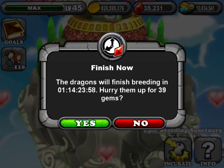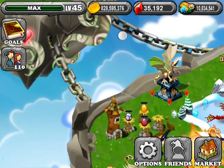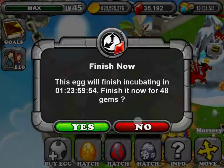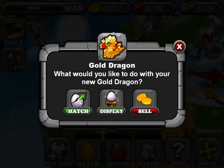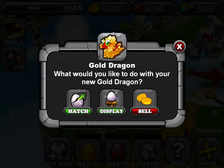What you should see is this, and if I'm right — yeah, it should be a gold dragon. So, what you could do is display it, sell it for that much, which is a lot, or hatch it.